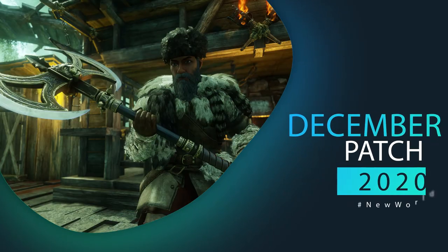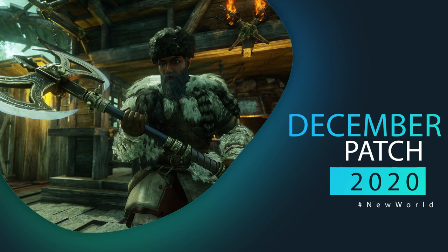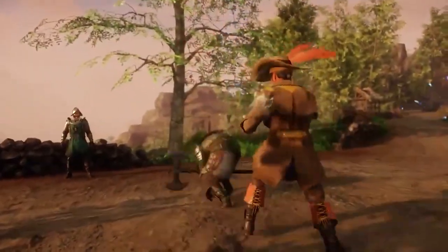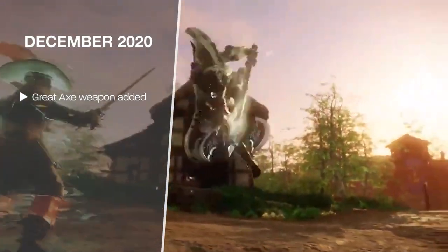In December 2020, we saw another new weapon added — the Great Axe. It's a two-handed axe with one skill tree focused on doing a lot of damage, and another skill tree that's more CC-oriented with a lot of pulls to group enemies in. The Great Axe only scales off of Strength.